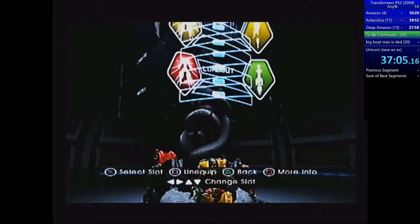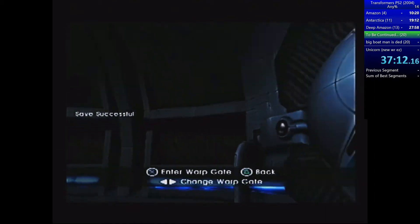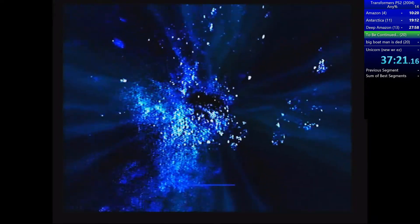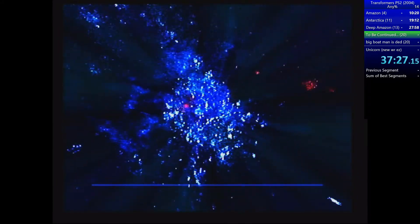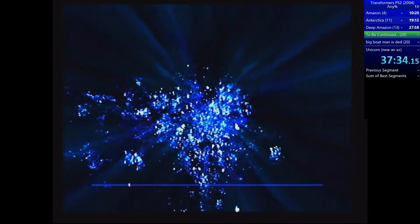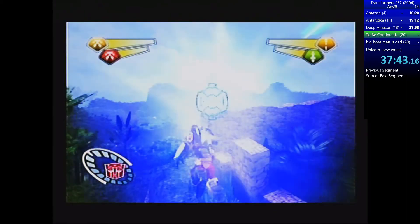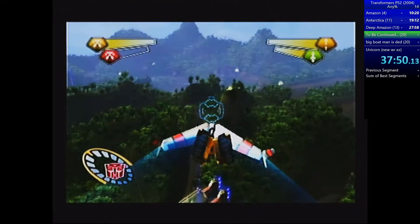Scroll back twice, go to Amazon — you can spam it. You must have collected the Mountain Room warp gate; if you didn't, the run is over. You'd only realize that about 20 minutes in which is really bad. You can do Amazon or Deep Amazon in any order — it doesn't really matter. We're going to be getting the Hailstorm on the mountain, which is a bit finicky because of the heavy unit, but there is a consistent strategy.